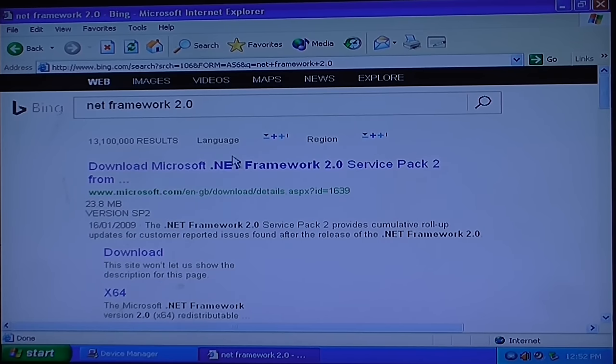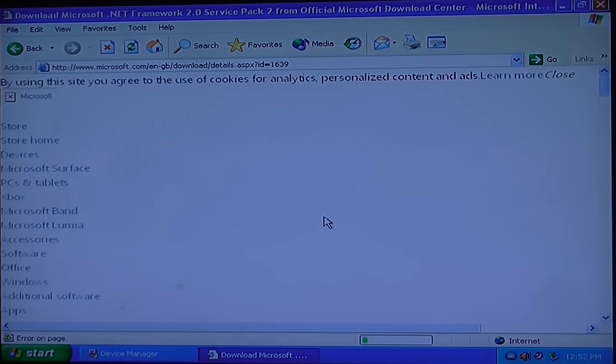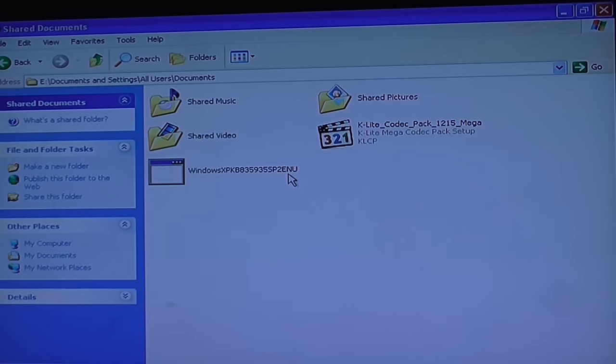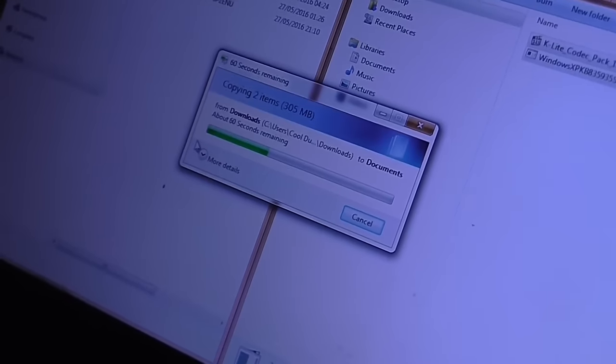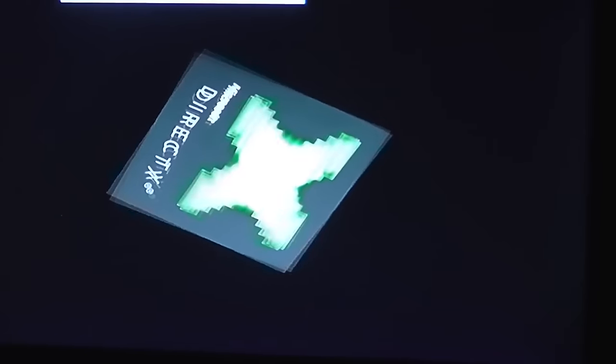We've now got internet access. I'm not going to be using Internet Explorer because it sucks — I'm just trying to download this thing. Internet Explorer just completely locked up on me when trying to download things because it's crap. So I had to go on my laptop, download the files on there, and now I'm just transferring them over to this computer so I can actually install them. That was all a hassle, but I think we've got everything done now.